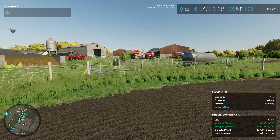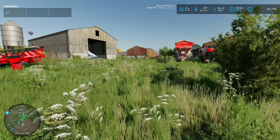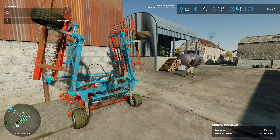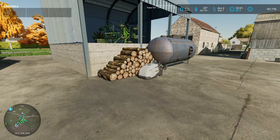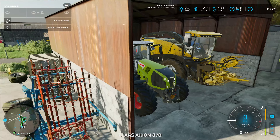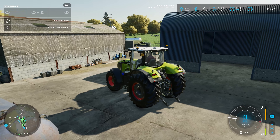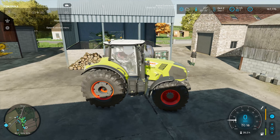I think the biggest tractor we have spare at the minute is your Class. We need to put the mower and the rower onto that and run it so we can mow and row at the same time. Then one of us can follow behind with the baler and wrapper in one. What might work well — I don't mind doing all the running back into the sell point — we do the mowing, get all the bales baled up, and one of us can do the driving to the sell point while the other does the rolling in the field.